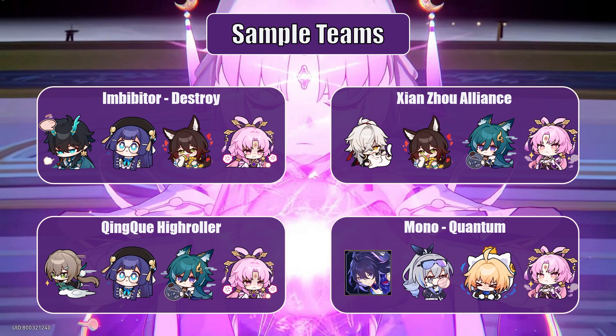Next, we have the Xianzhou Alliance: with Jingyuan as the focus, Yukong and Tingyun as buffers, and Fuxuan as the defensive character. This team is a little SP-hungry, but Yukong will increase crit ratios and Tingyun will force faster ultimates for Jingyuan, resulting in a lovely damage boost for our General of the Xianzhou Alliance. After that is the Qingque High Roller team, which provides a perfect setup for Qingque to deal consistently high damage if you hit your tiles right.